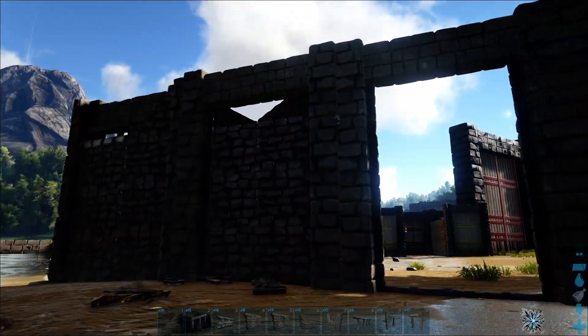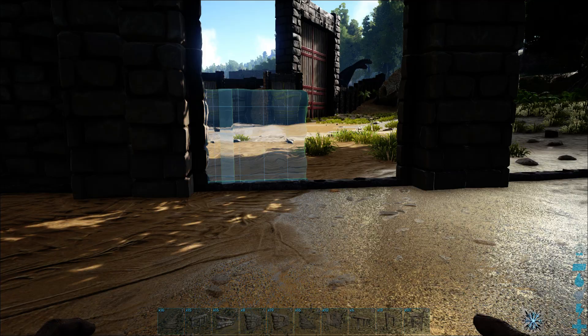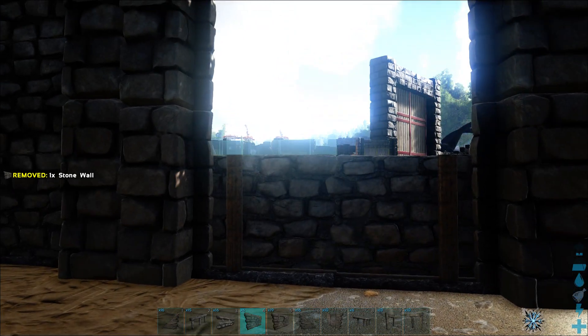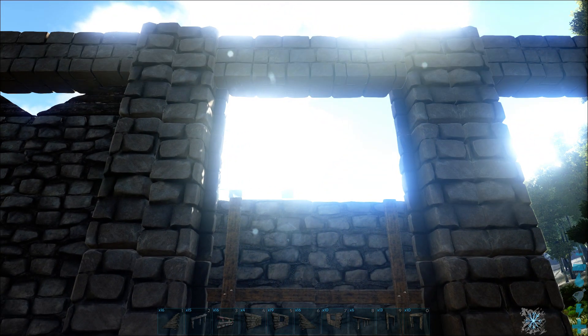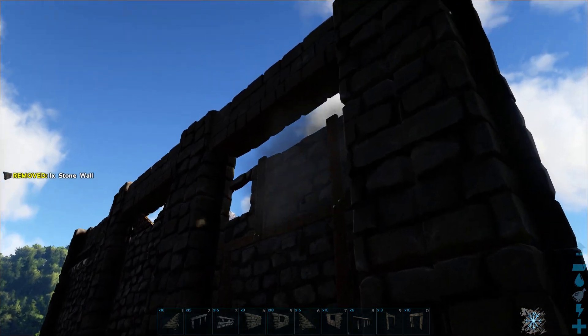I generally stick with stone as the minimum on the bottom just to keep the majority of those AI dinos out. Obviously, guys, if you're on a PvP hardcore type server, none of this applies — pretty much just metal. You're not going to want to have this long term. You know, we'll put up a window frame in here. That glare is kind of annoying — just the way it is in ARK. You can't count on weather all the time.